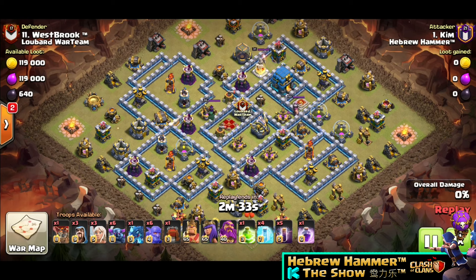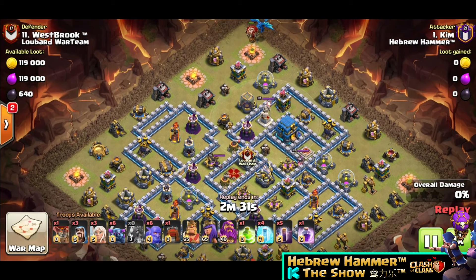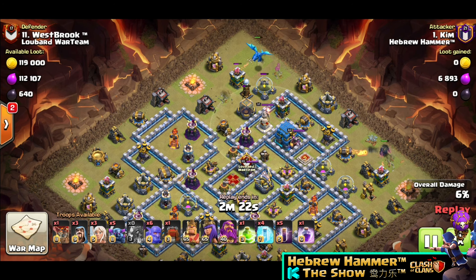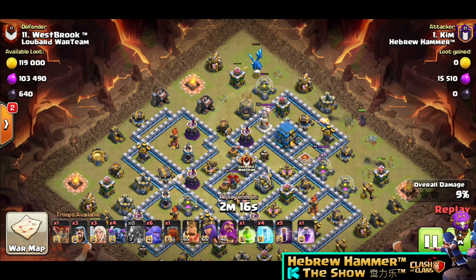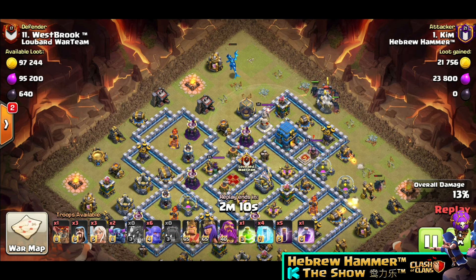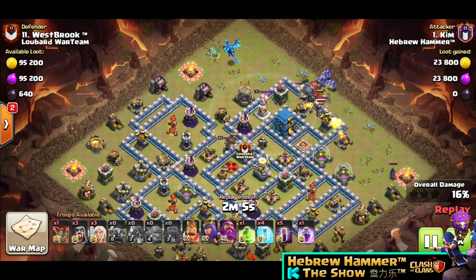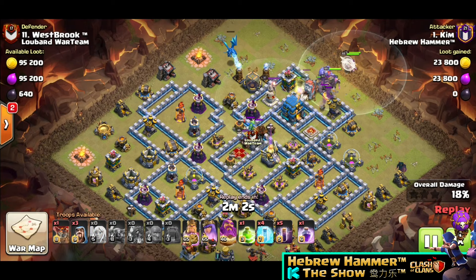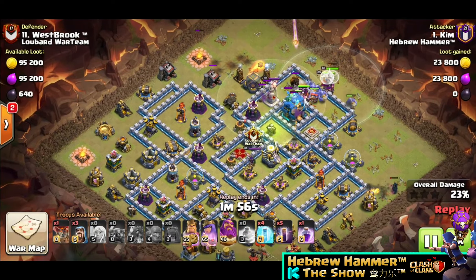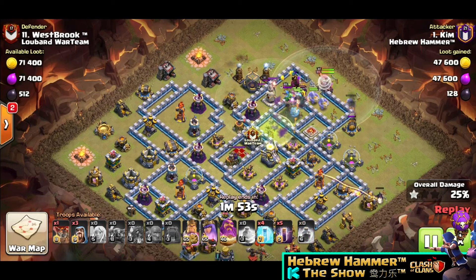Ok, now let's see the 2nd attack. Again 1 Balloon, 1 E-Drag, 1 PEKKA to clean up. Now he wants to start straight from the Town Hall. One more PEKKA to clean up and to attract the defense. Now we put the rest of the army, and like before we save the 3 Wizards and 1 Balloon for the clean up.